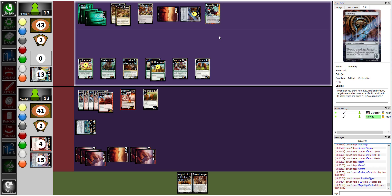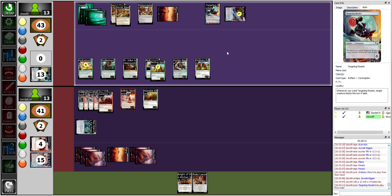That's not how my buddies and I played it. The rule exists specifically so you don't stack all your contraptions on sprocket one and get their effects repeatedly. I thought the system was every third turn. So the Auto-Key is now on sprocket three. For the Targeting Rocket, I'll put it on sprocket two so I can use it next turn — wait, actually I've already cranked the contraption deck this turn, so where should it go?